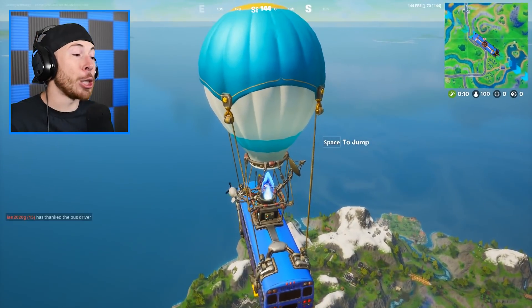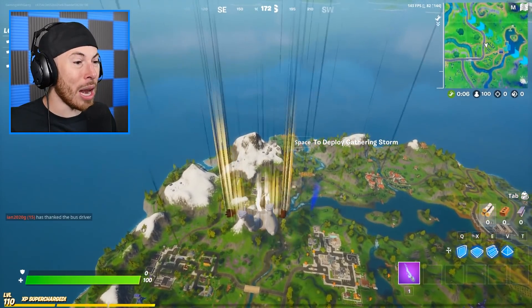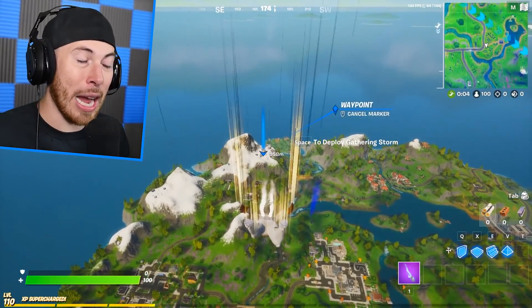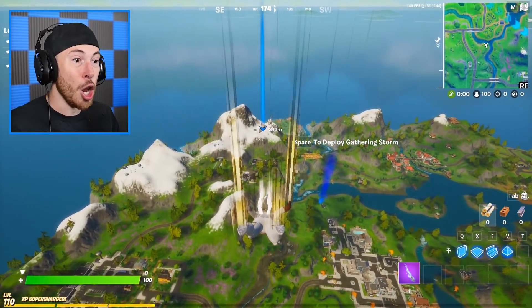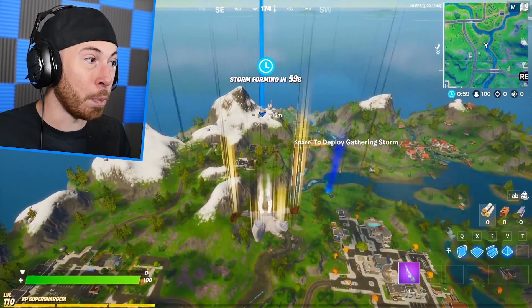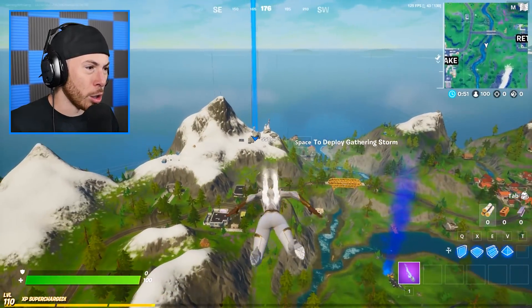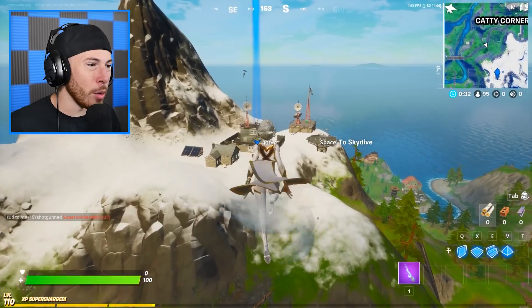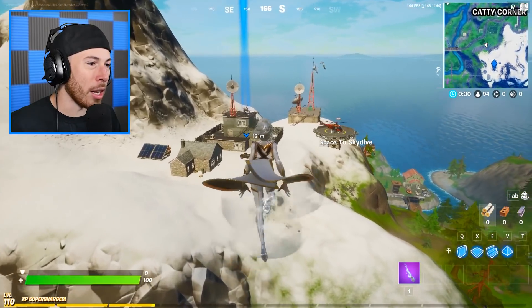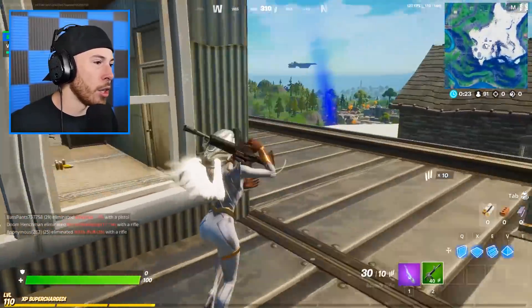As you guys know, the first challenge is to visit a weather station. There are a few weather stations on the map, but the one I'm super familiar with is over here in Catty Corner. This weather station is pretty dead nowadays — no one goes here, which is very sad. Holy, this glider is cool! All we have to do is visit the weather station — and boom, I got the challenge complete!